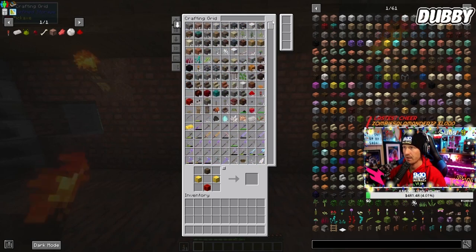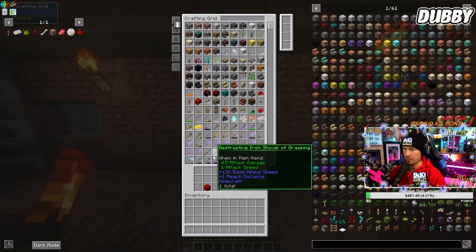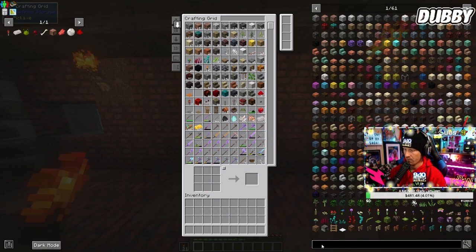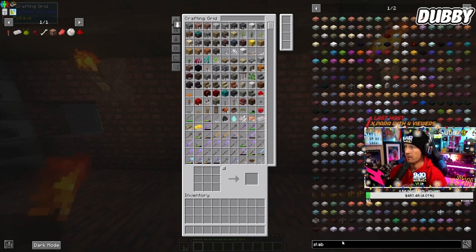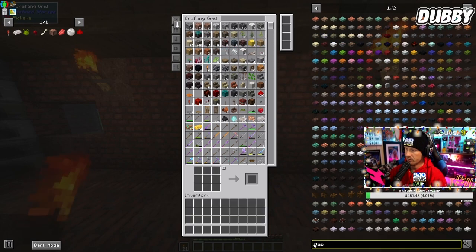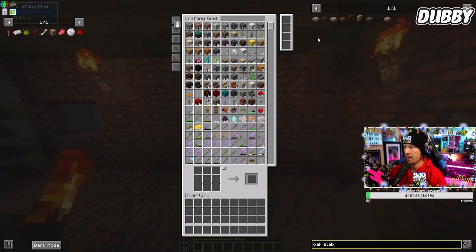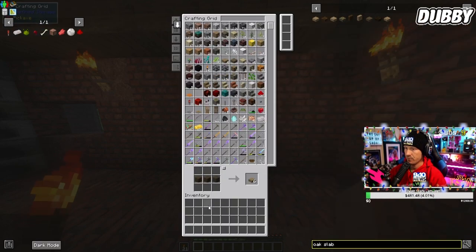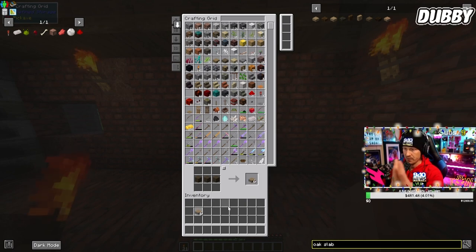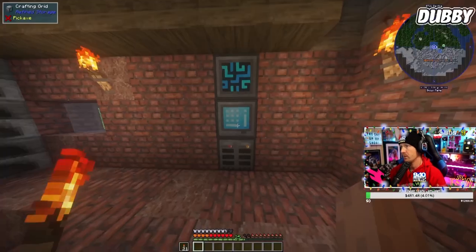You can craft from here too. Say you want to build a slab — you find the wood you have in here, search 'oak slab,' go like that, put it there, and it automatically grabs it from your inventory. Boom — six oak slabs. Pretty cool.